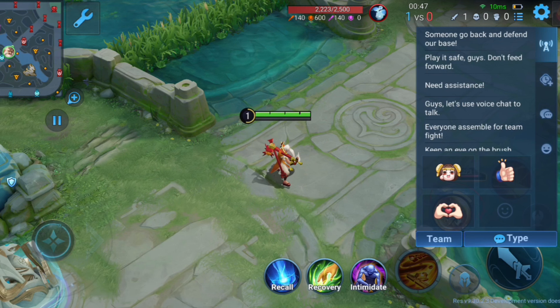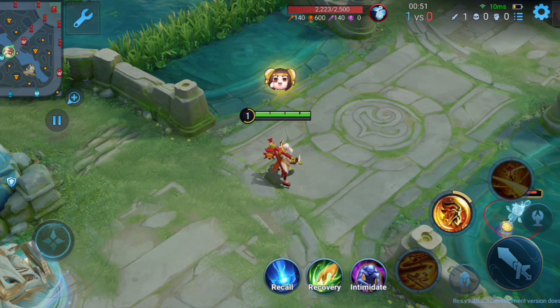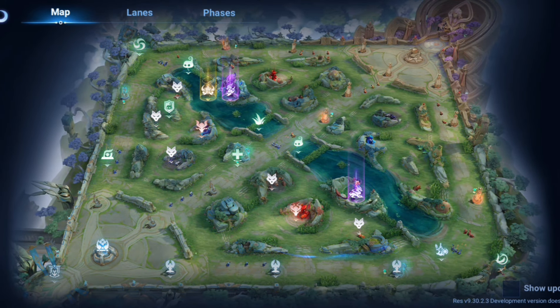They improved the stickers' usability in the new version — now you can drag the chat button to quickly send stickers. Home guard movement speed boost is also adjusted.